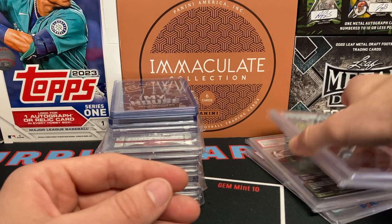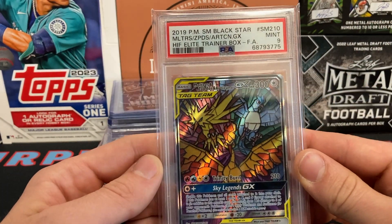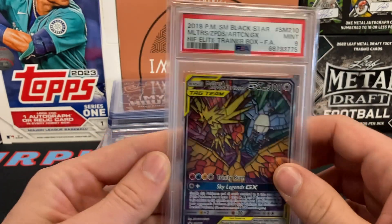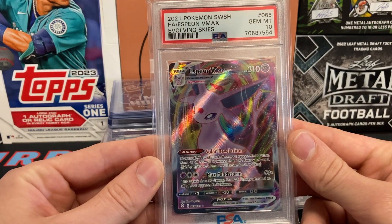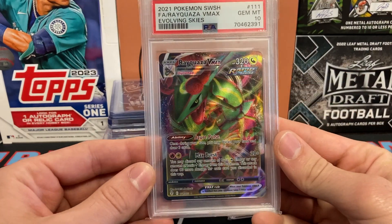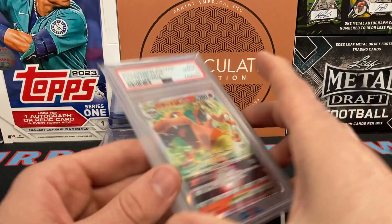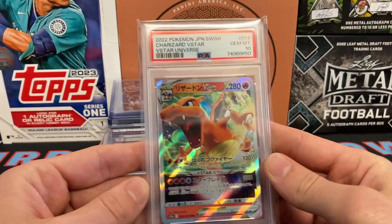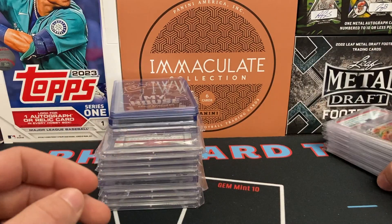I grabbed all 10s in Pokemon, with the exception of this Moltres, Zapdos, and Articuno tag team — that's the only 9 I picked up, and it's a Black Star promo. The rest are 10s: Espeon VMAX full art from Evolving Skies is a 10, Eevee VMAX full art from Evolving Skies is also a 10, and we have a nice Charizard VSTAR Universe — a 10 as well. You guys know how I feel about 9s, but I made sure to focus on 10s.